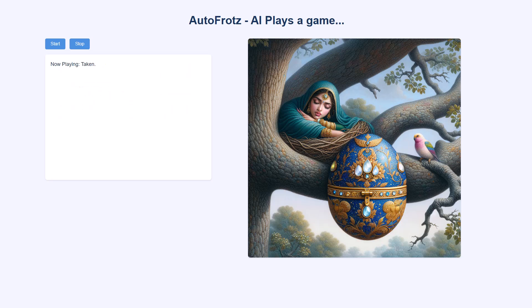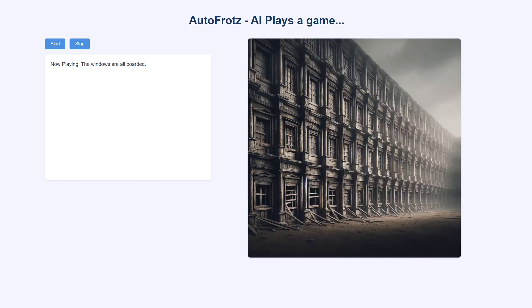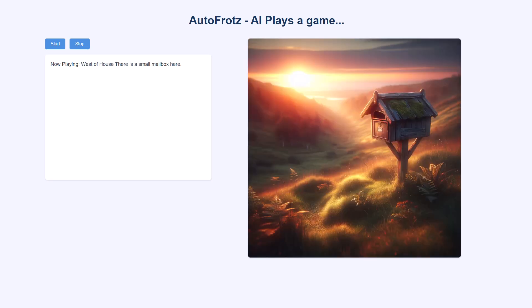Take egg. Taken. Climb down. Down the tree — forest path. Go south. North of house. Go south. North of house. The windows are all boarded. Go west. West of house. There is a small mailbox here.